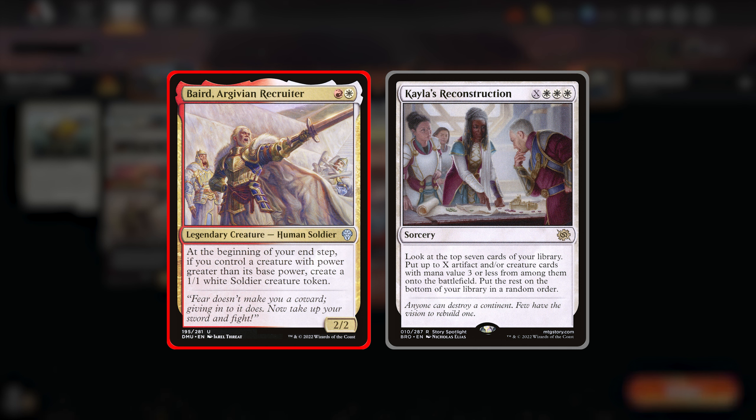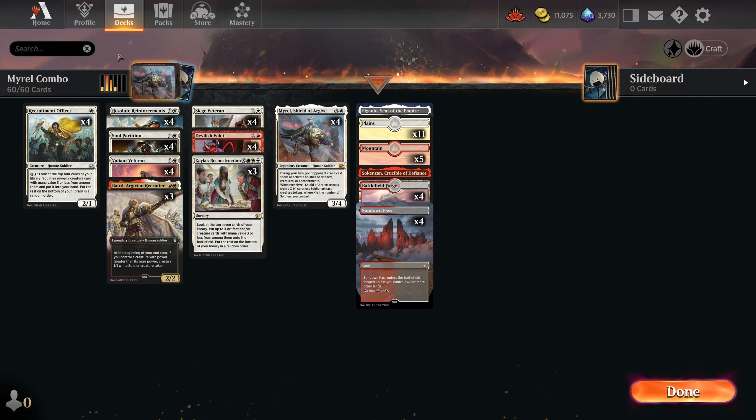I'm using Baird — I'll give him Recruiter instead of Thalia here. It gives us another soldier for Myral. But with no Thalia I get to play Kayla's Reconstruction, which I just love. It's an X White White White sorcery that lets you look at the top 7 cards of your library and put X creature cards with mana value 3 or less onto the battlefield. So find a Devil, find Reinforcements and you are in business.